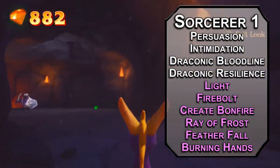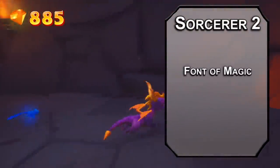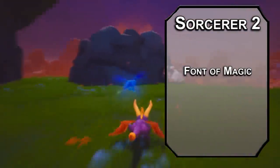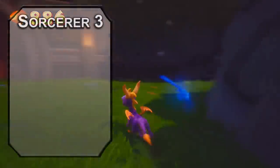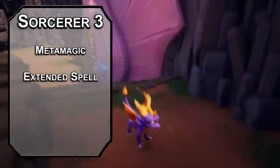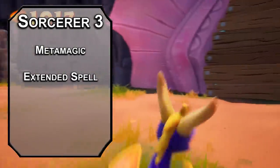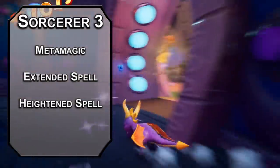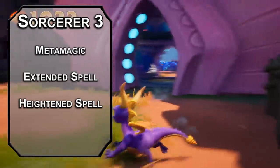I know someone's going to say you can only shoot Burning Hands out of your hands — arrest me. 2nd level sorcerers get a font of magic with sorcery points to help you recover your spell slots. For now, scoop up the Shield spell to add 5 to your AC as a reaction — a little wing guard never hurt anybody. 3rd level sorcerers get metamagic, letting you augment your spells with sorcery points. Extended Spell doubles the spell's duration, which will help with the concentration spells coming later. Heightened Spell lets you give a creature disadvantage on saving throws against your spells, so your breath will burn a little hotter — from spells, not your actual breath.